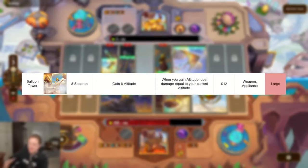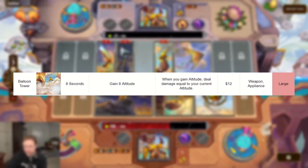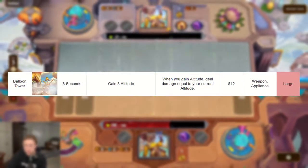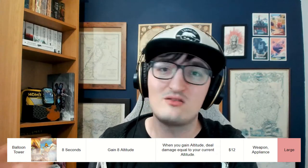Number two, and we are back to meta-defining items. That is the Balloon Tower. This is one that Raynard used to great effect when he streamed some Stell games. The Balloon Tower is a large weapon appliance that every 8 seconds gains 8 altitude, and when you gain altitude, it deals damage equal to your current altitude. So as it says on the tin, this one just does damage when you have lots of altitude.